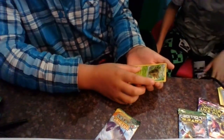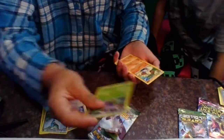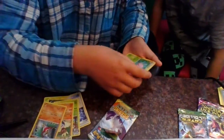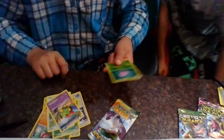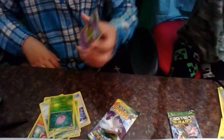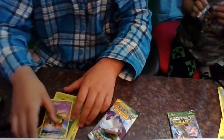So here we have Shedinja, trainer Revive, Altaria, Dustox, Binacle, holo Lucario, Cascoon, Meowth, Nadu — no wait, full art Nadu! Anika, Cascoon. So we got a full art Nadu. That was not a bad one. I got another green and white code card.